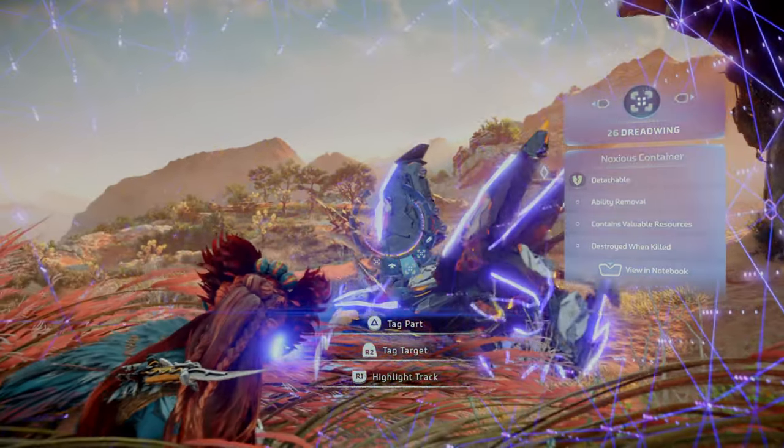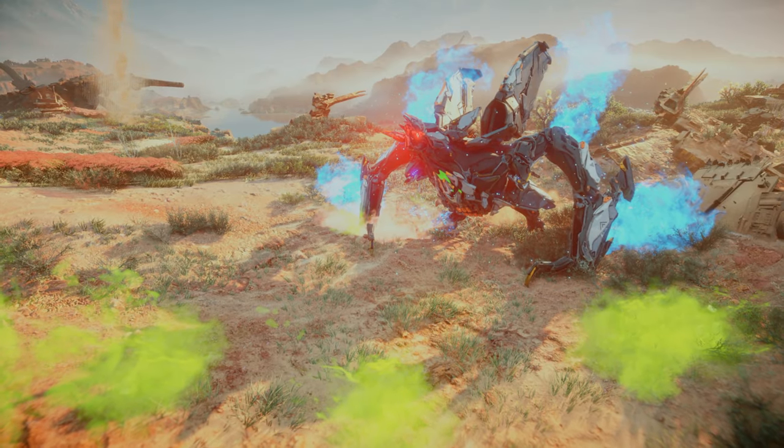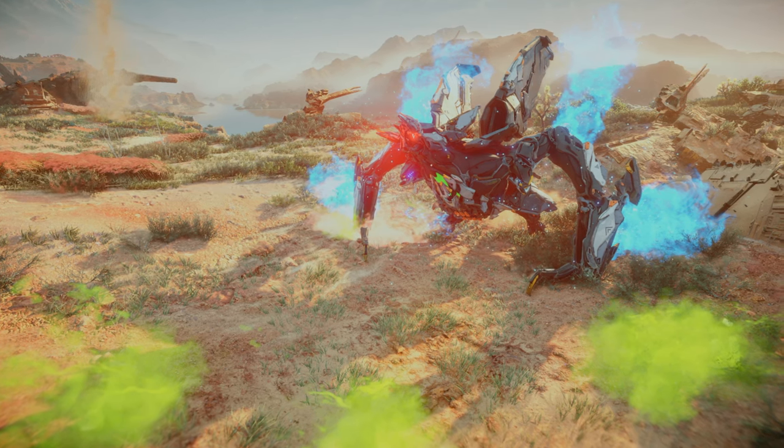The Noxious Container acts as potent gas storage, and ejects a noxious gas that prevents consumption of food or potions for a limited time.